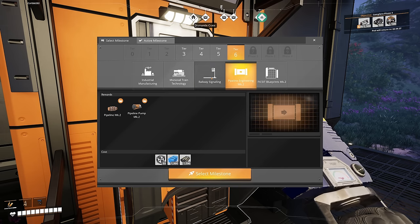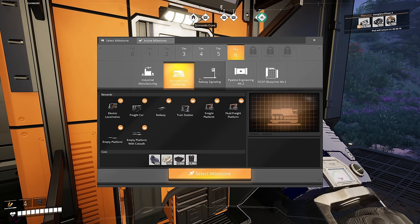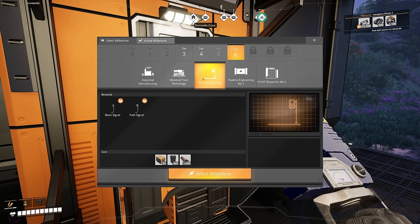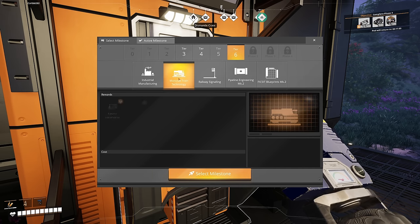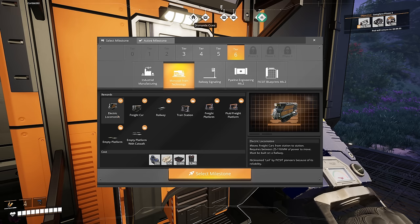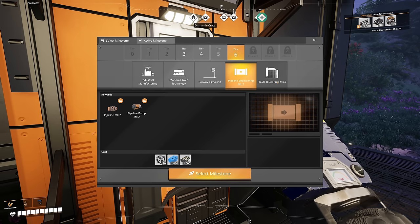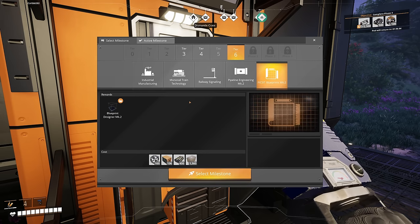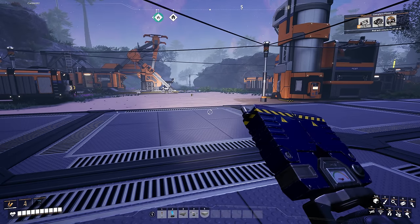Railway signaling — hold on, that's separate now. Why are rail signals separate? Are they trying to force us to crash? We need computers to unlock trains — wait, we used to need computers and now we've got pipeline engineering and Fix-It blueprints mark 2. I'm going to handcraft those computers — there's no way I'm running trains without signals.